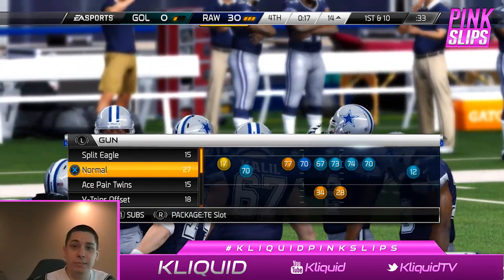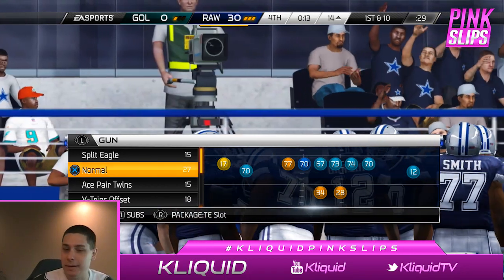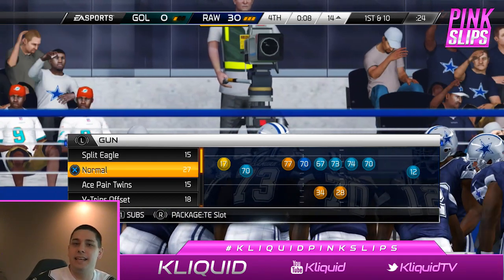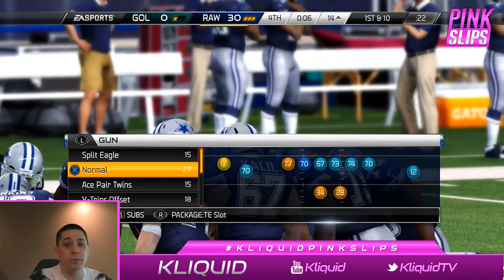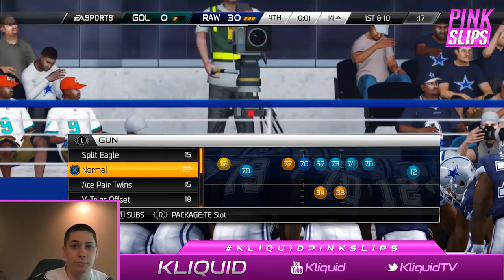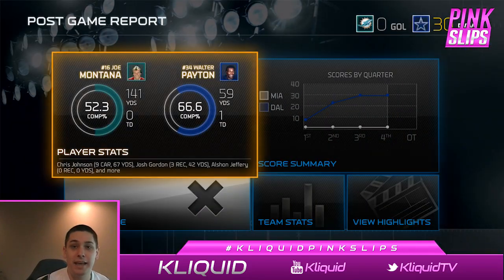It was a good game. I know 30 to nothing doesn't really tell that story very well, but on defense he made some good stops — he just made too many risky throws on offense. When you've got a secondary like mine with basically all 99s and a couple 98s mixed in, it's a really tough secondary to throw against in zone coverage. I'm gonna keep Derrick Brooks — excuse me, not Derrick Johnson — Derrick Brooks and Derrick Johnson, I guess technically.